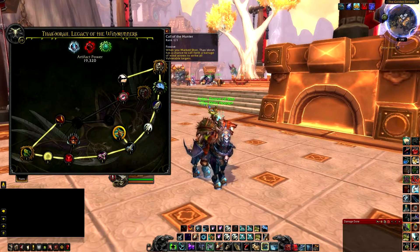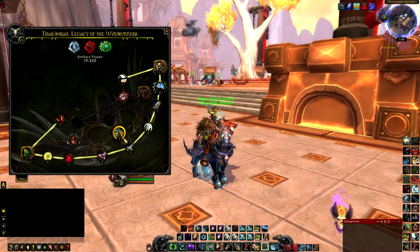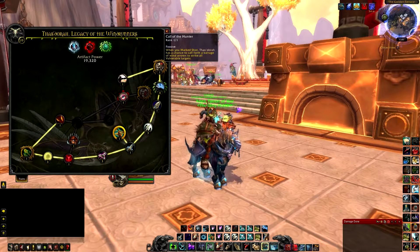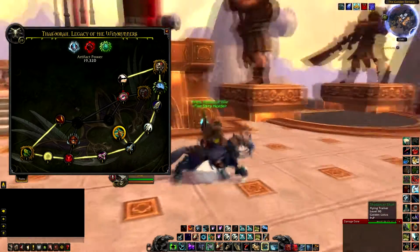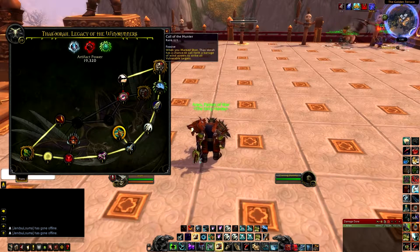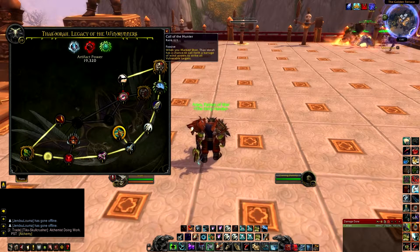Another big important golden trait you're gonna want is Call of the Hunter. This one is AoE — it's almost like Legacy of the Windrunners except it's AoE. Legacy of the Windrunners is 6 arrows on one target, while Call of the Hunter, when you Marked Shot, has a chance to call forth a barrage of arrows to strike all Vulnerable targets. This is huge because Sidewinder spreads to everyone in the area and applies the Vulnerable buff to everyone it hits. Let me show you right here — all of that would go to anyone and apply a Vulnerable buff, and in a big pack your weapon has a chance to hit every single Vulnerable target with four arrows.